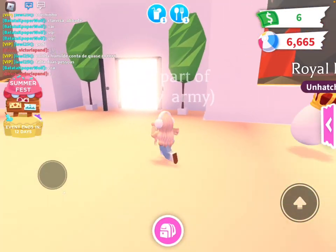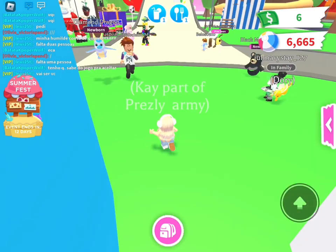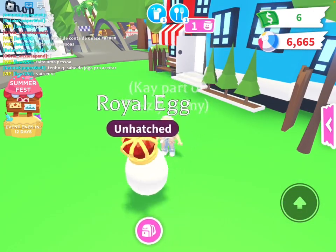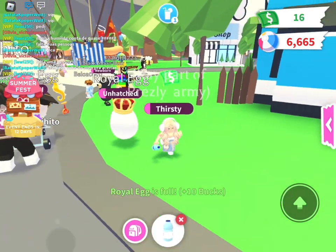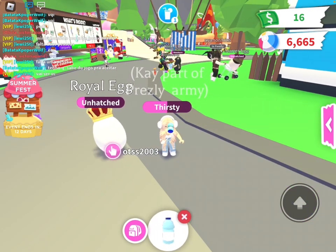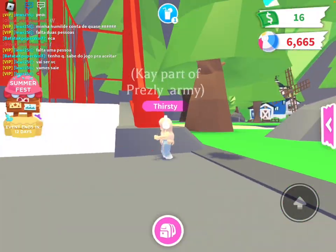Okay, that's me, and my royal egg is hungry, so let's give it a pizza — a homemade one. I don't really want to trade right now, because I'm trying to show you guys an awesome hack to get you a dream pet. This person is trying to follow me to get me to trade them, so let's just go over here.